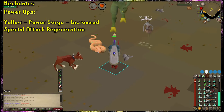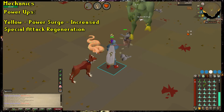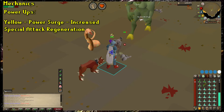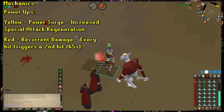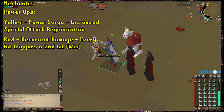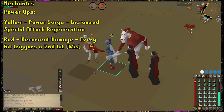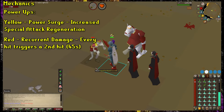The yellow power-up is called Power Surge, which rapidly restores your special attack by 20% per game tick, making it possible to literally just spam your special attack over and over again. This lasts for 45 seconds. The red power-up is called Recurrent Damage, and causes you to deal an extra 75% of the damage you deal as a second attack. Meaning if you hit a boss for a 4, Recurrent Damage will cause a second attack to occur immediately that hits for 3. This extra damage doesn't give you experience, but it does help you kill things faster and get more points. This also lasts for 45 seconds.